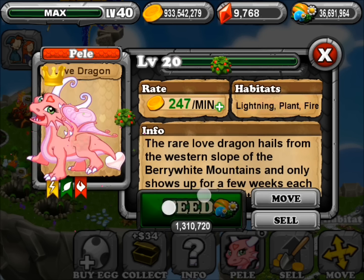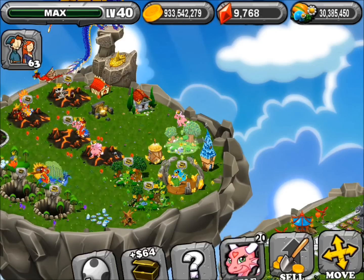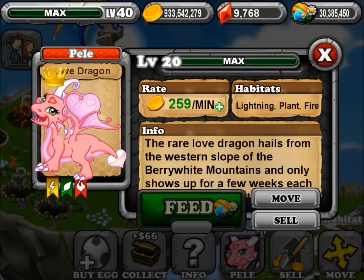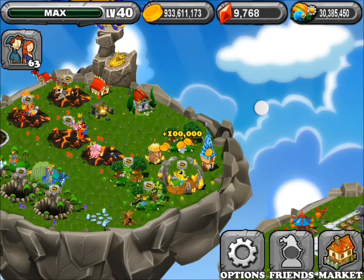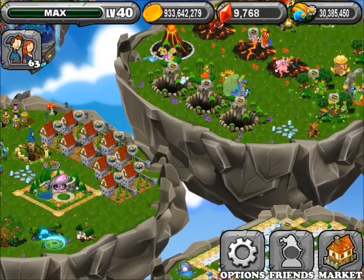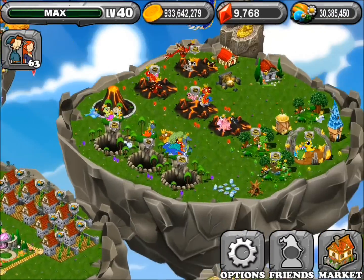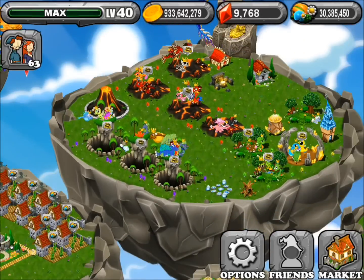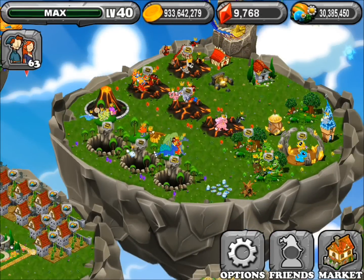That way you guys can collect all the dragons. Here's the level 20 Love Dragon — it sells for 100,000. Again, the combination was seaweed and flower. If this helps, please comment, rate, and subscribe. I'll see you guys next time, peace out.